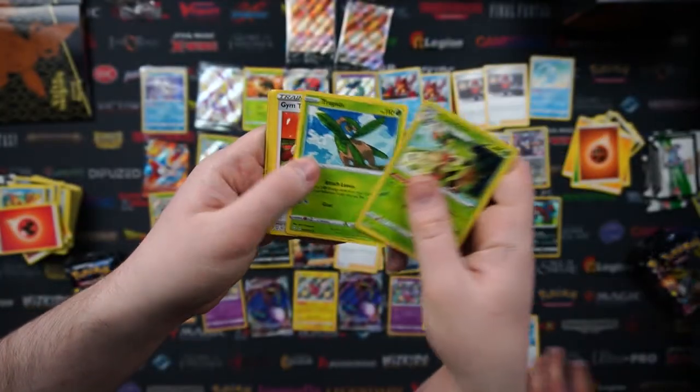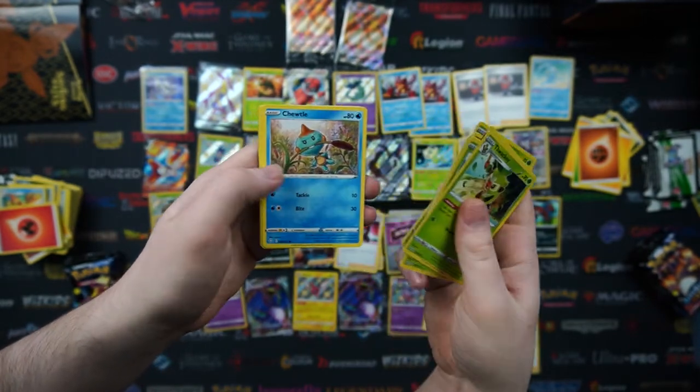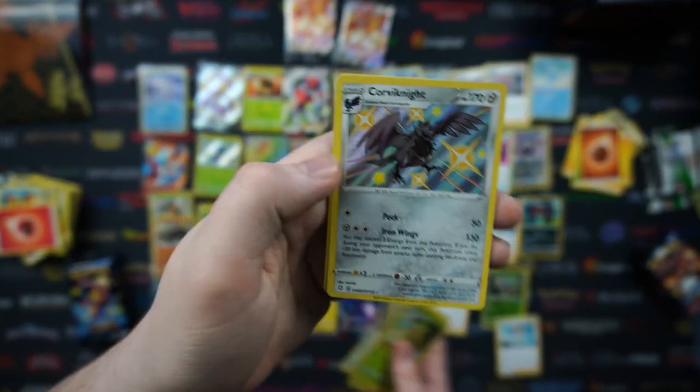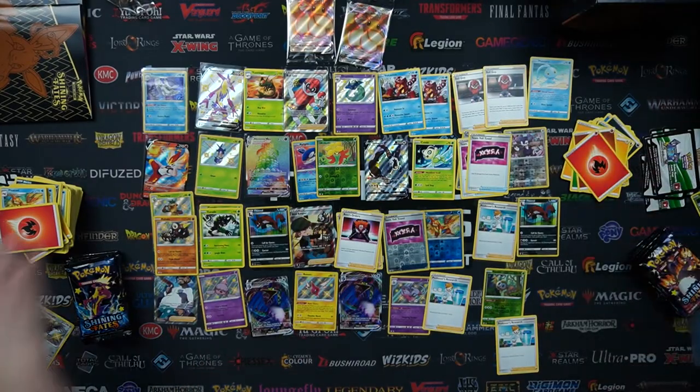In my next pack we've got a Fwaki, Tropius, Gym Trainer, Trapinch, Gossifleur, Cacnea, Chewtle, Eevee, and a shiny Corviknite — green Corviknite looks so cool! And on the end I've got a Boss's Orders. That's a pretty good pack — a shiny and a Boss's Orders.